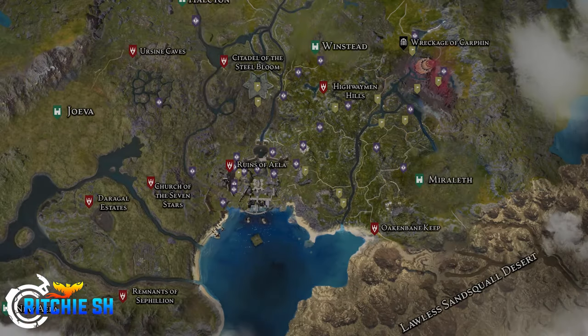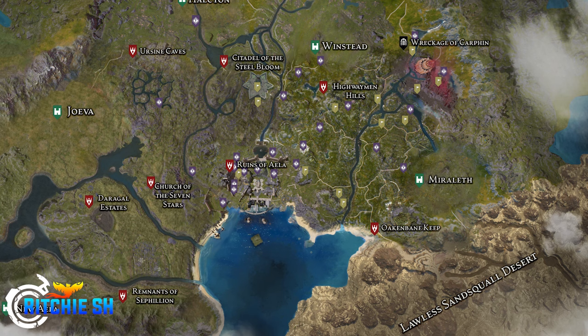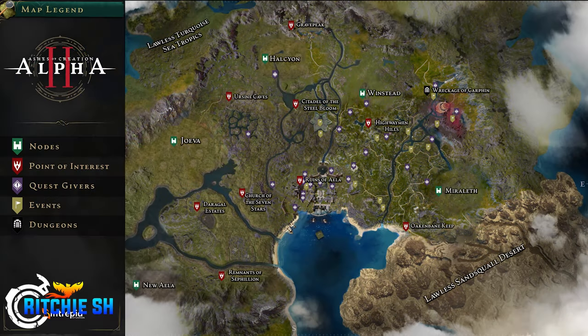This leaves three points of interest on the Alpha 2 map that we have not seen: the Remnants of Cephalion, the Church of the Seven Stars, and the Ursin Caves. For other content, we know from the roadmap that we have 17 different world events at the end of Phase 1 — this map shows 13 of them. We're said to have four micro-dungeons and one mega-dungeon, where I expect Karfin to be that mega-dungeon. We're also getting 149 quests and commissions, with 23 different quest-givers visible on the map.